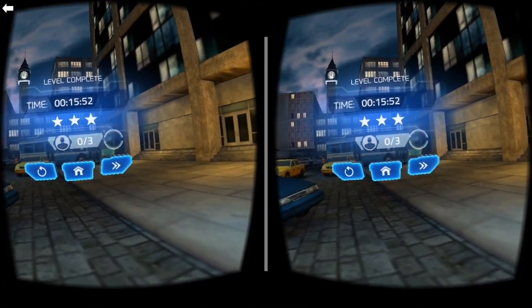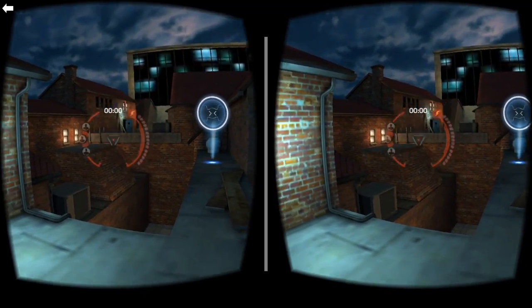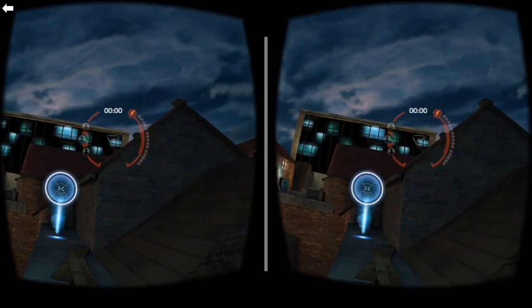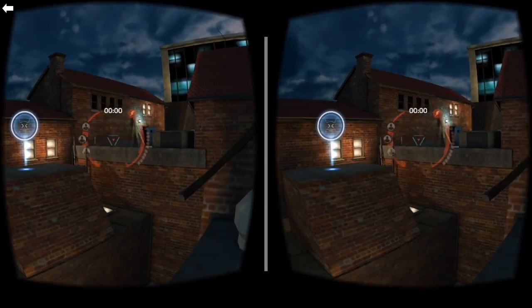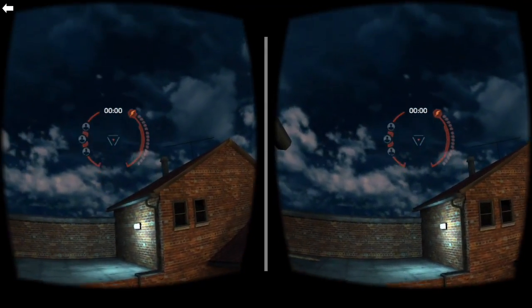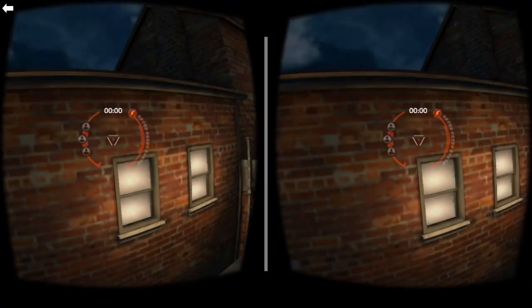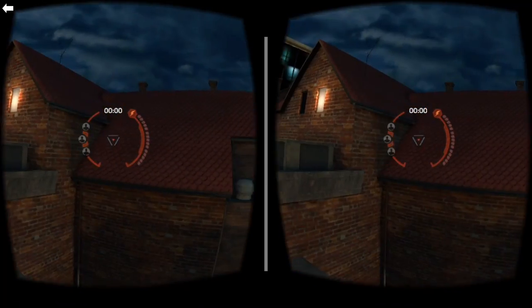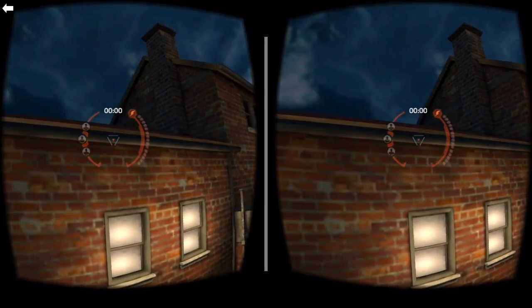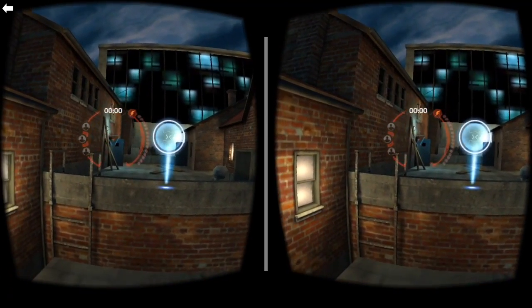Am I supposed to save people? I guess I'm supposed to save some people. Alright, I'm on the rooftop, in the corner of a rooftop. I guess I'm jumping between sections, moving down this rooftop to other sections. It's a little blurry — the sky's a little blurry for me. This is a mobile VR game, so the graphics aren't great, but it's not bad. The buildings and everything look decent.